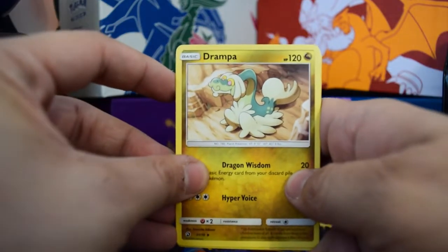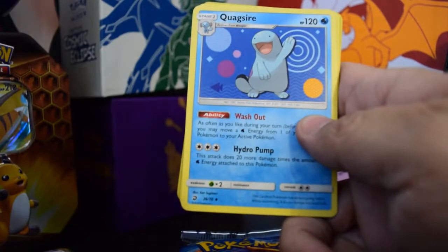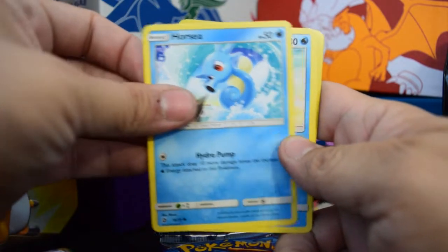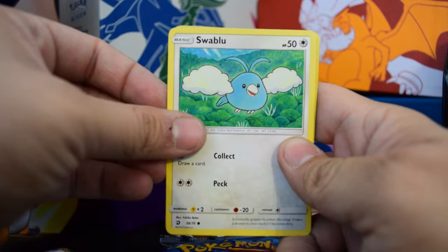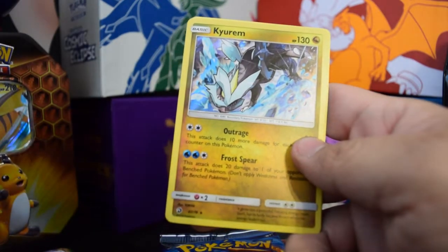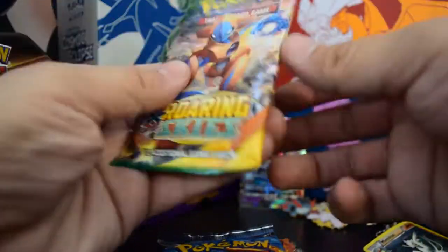Thank you guys for staying with me during these janky times — I think we all need to stick together a little more. We've got a Drampa, a Lapras, Quagsire in this weird 90s artwork, Litten in the jungle or the tropics or something. Horsey. Magikarp dying on the sand. It's a pretty cool Swablu art — looks like a little kid drew it. Charmander trying not to die, keeping that flame lit. Wishy-washy reverse into a hollow Caillou — not bad. There was a fairy energy.